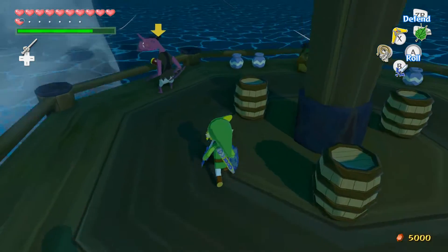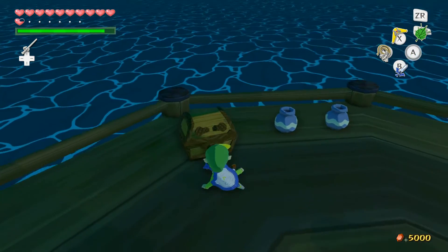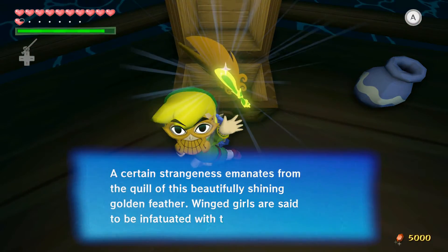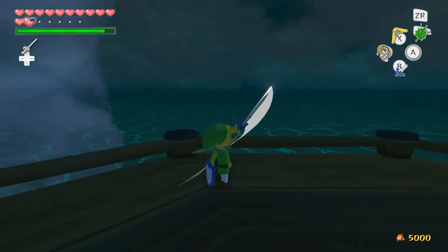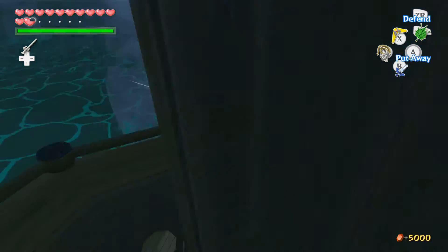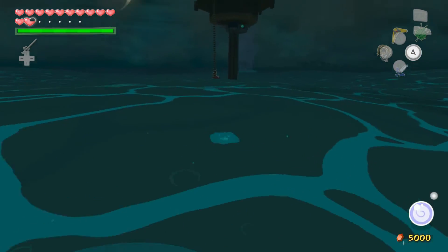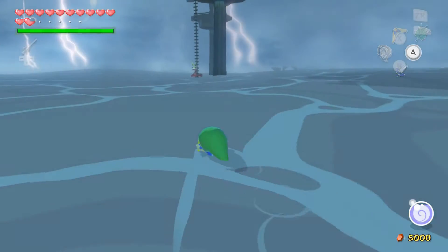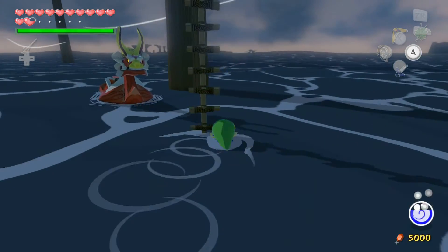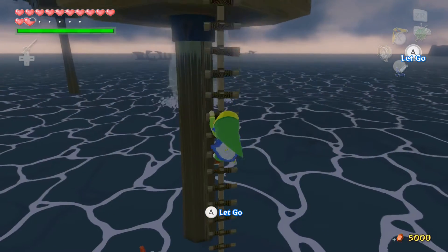I thought I killed this guy, I guess not. Alright, what do we got here? We got a gold feather. I'm not gonna use the magic armor in the dungeons or anything - I just want to use it out here on the Great Sea so when I'm getting clobbered by cannons I don't get entirely screwed over. Now we need to make the wind go that way and try to get whatever is in that chest. Hopefully it's something good and not another feather. We could use a heart piece since we have two out of four right now.